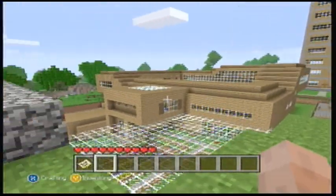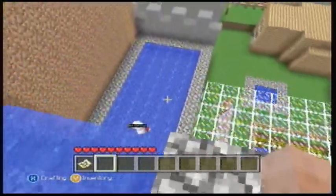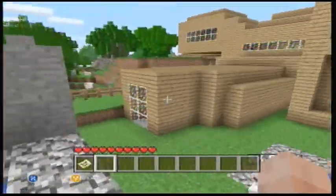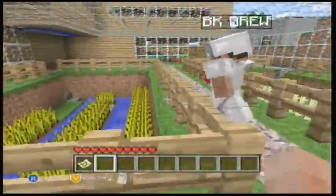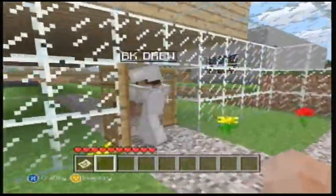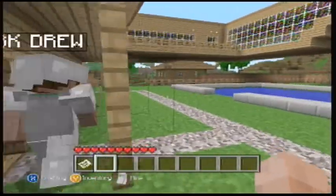Over here I got my waterfall. I'll show you the farming area — got sugarcane and wheat in here. I put glass around it so no animals can get in.